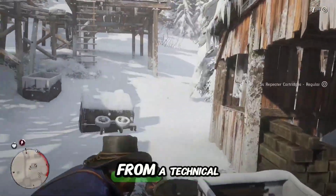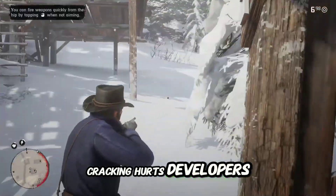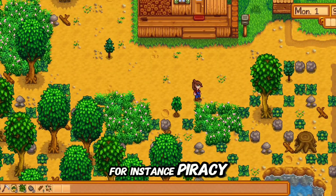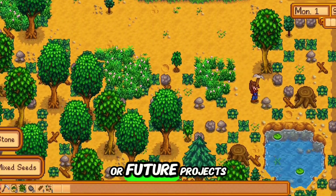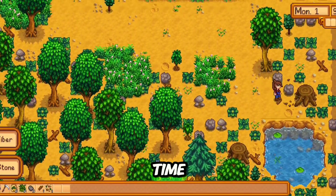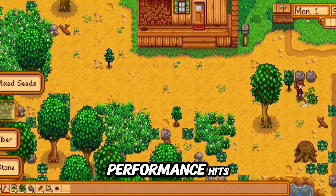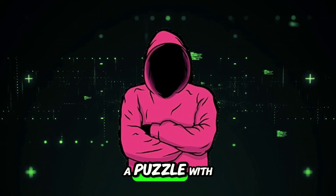While cracking games can be fascinating from a technical perspective, it's important to understand the broader implications. Cracking hurts developers, especially smaller indie teams who rely on every sale to stay afloat. For instance, piracy of Stardew Valley — a game made by a single developer — meant lost revenue that could have gone toward new updates or future projects. At the same time, some argue that DRM itself creates issues for paying customers, like performance hits or restrictions on ownership. Regardless of where you stand, cracking is a mix of skill, technology, and ethics — a puzzle with real-world consequences.